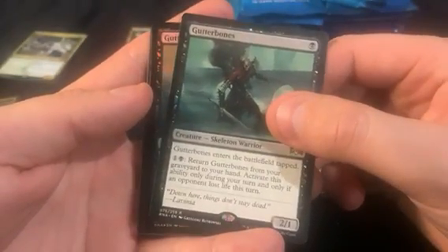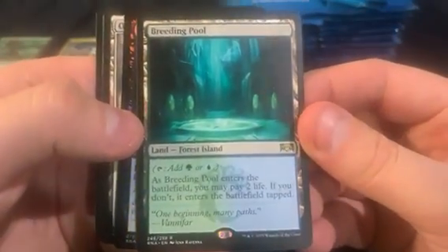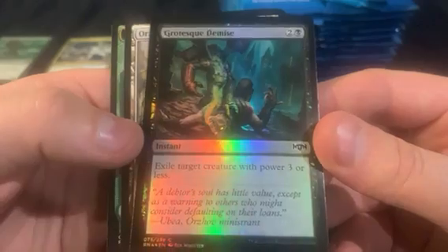Gutter Bones with his friend Gutter Bones. First foil being a foil Gutter Bones — being the shadow of the non-foil Gutter Bones, I guess. That's a good one open for sure, Grotesque Demise.